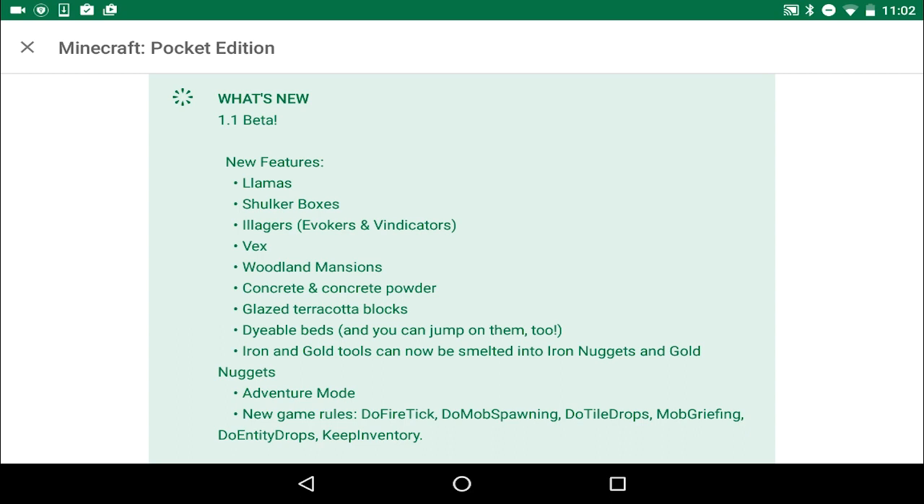We also have adventure mode, which is finally here for Minecraft Pocket Edition. If you don't know what it is — it's basically a mode where map developers can build a map so players can't break blocks or do other things, allowing for a legitimate adventure map experience. I can't wait to see that used with command blocks and great map designs.